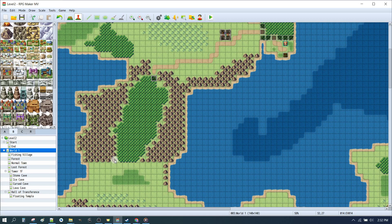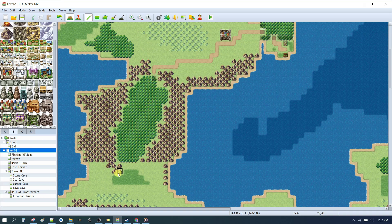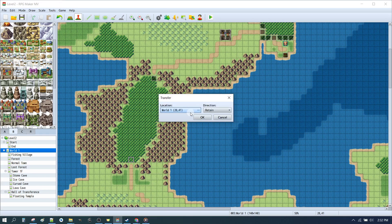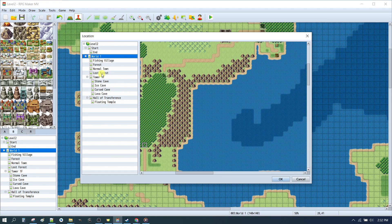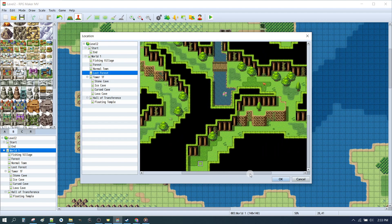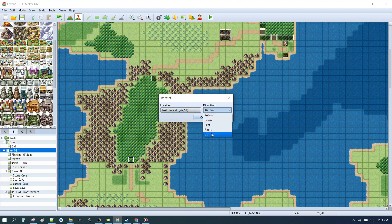On the other side we want to do the same kind of thing. Let's make sure we've got some mountains blocking off any entrances — we only want to have one entrance. We can right-click to get a pathway so we know exactly where we're going. We'll be exiting on this side. Going into the forest from this side, press F6, Quick Event Creation, Transfer. Going back up in the other direction — that would be the lost forest coming up from the bottom. Click OK, heading up.